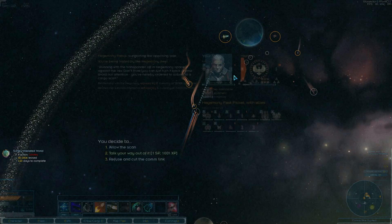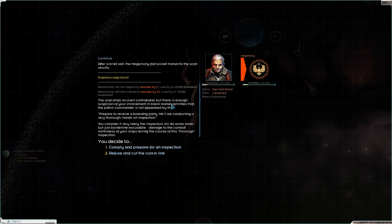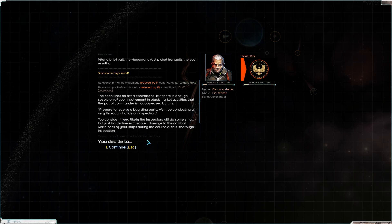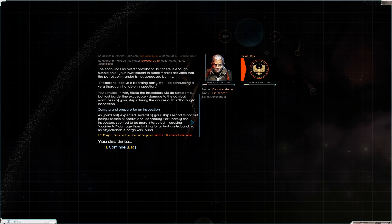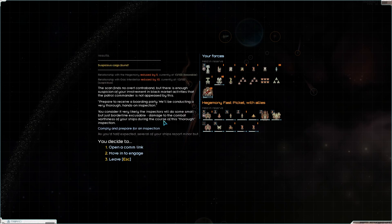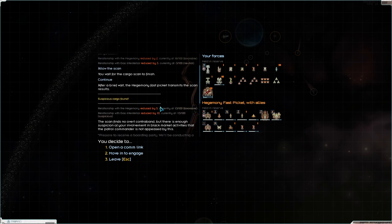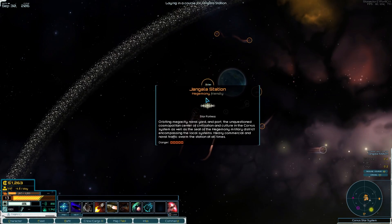I do want to see if I need to perhaps go over here and activate it. It looks like it's highlighting the world rather than the station. Oh, the transponder is off — oh dear. Let's allow the scan. What happened? What's my suspicious cargo? Oh no — prepare to have a boarding party. Comply and prepare for the inspection. Several ships report minor but painful losses of operational capability. The inspector seemed more interested in causing accidental damage than looking for contraband, so no objectionable cargo was found. Unfortunately this has reduced our relationship with the Hegemony.